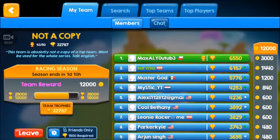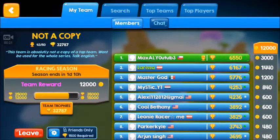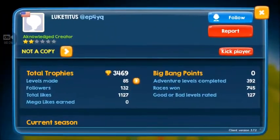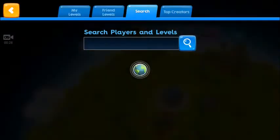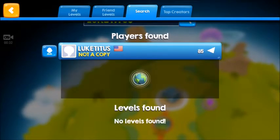Hello, what's up guys, welcome back to another video on Big Bang Racing. Today I will be playing the levels of the second teammate in a row of the beautiful team — not a copy, absolutely not a copy. It's Larissa — nah, just kidding — but she's second, so it would mean it's her, but it actually is Lucatidus. Next time it will be Wolfir — I don't know how to pronounce it.